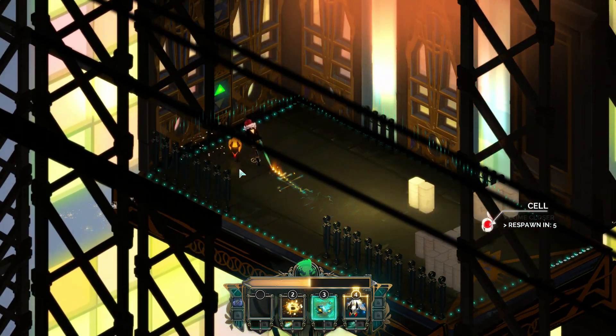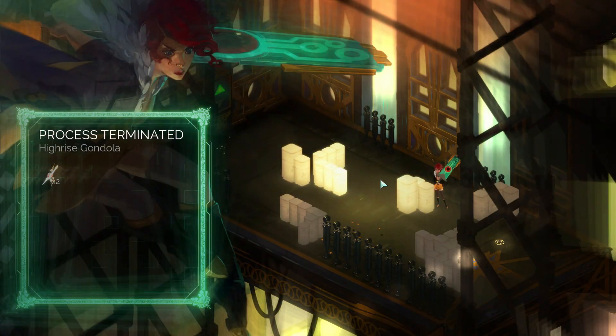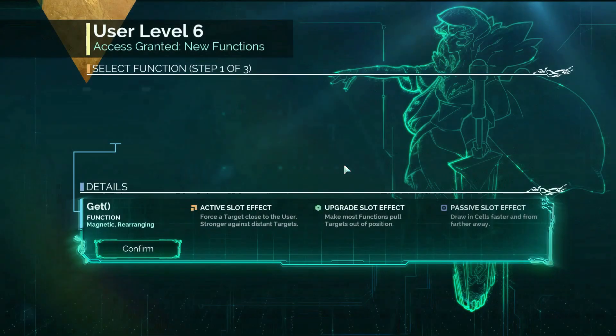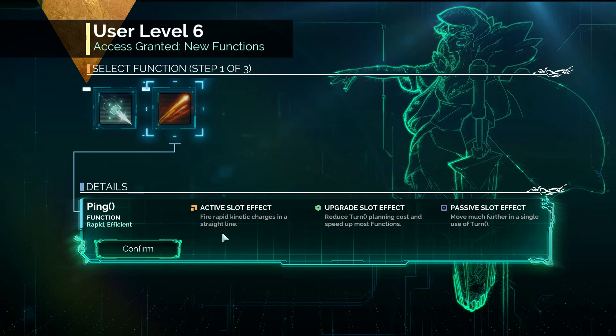Oh shit! He's gonna respawn. Close one. Excellent dog! What do we got now? Magnetic — rearranging, forces the target closer to the user, stronger on distant targets. Upgrade will make most functions pull targets out of position and draw in cells faster. And Ping! Rapid kinetic charges in a straight line — reduces turn planning costs, speeds up functions, move much further in a single turn. I'm gonna go Ping, that seems really strong. We got another upgrade slot — excellent.